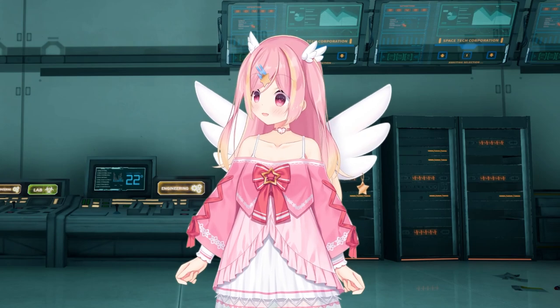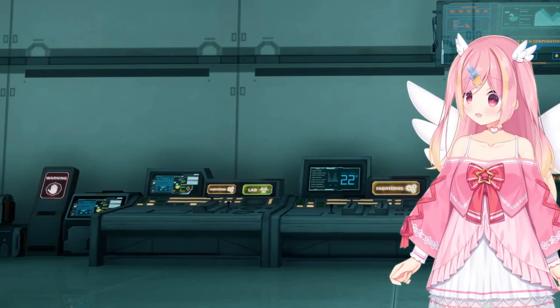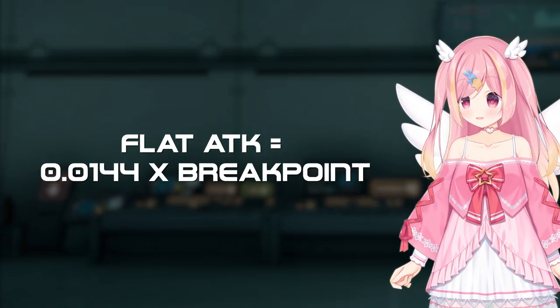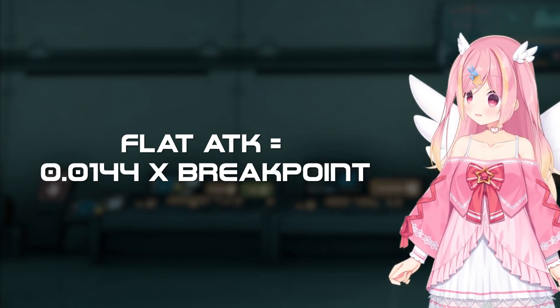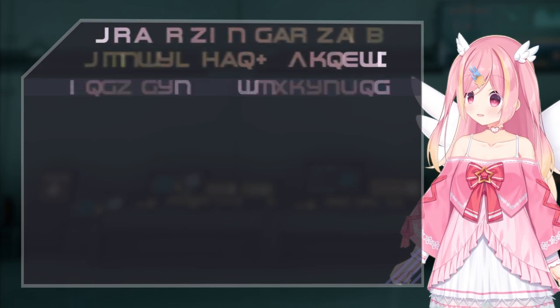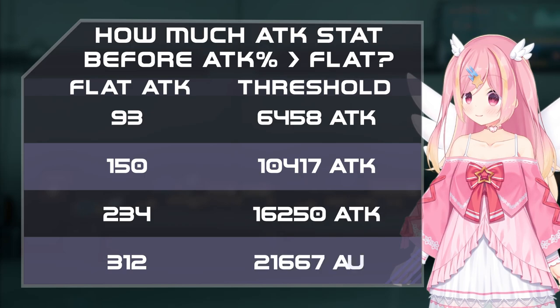As such, attack percent is favorable over damage percent on stat lines unless global gets much more attack percent buffing units or equipment. As for flat attack versus attack percent — this is pretty easy to calculate. We just need to find the breakpoint for how much attack you need before the flat attack value equals 1.44% of that attack. Here's a quick table for various flat attack rolls and how much base attack you need before the attack percent is worth more.